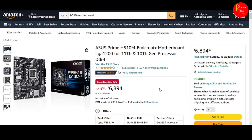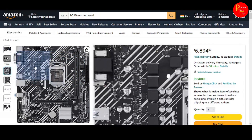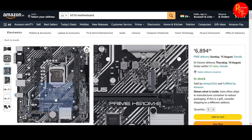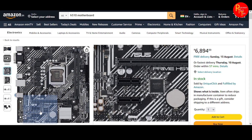Next, you can use the ASUS Prime H510M motherboard. The price is 6894. It has a basic RAM slot, a graphics slot, and M.2 slots. The M.2 slot will be used, and the PCIe connector is also used.